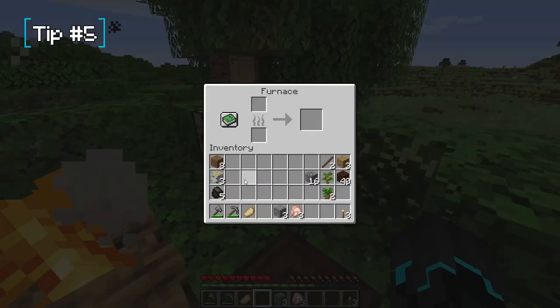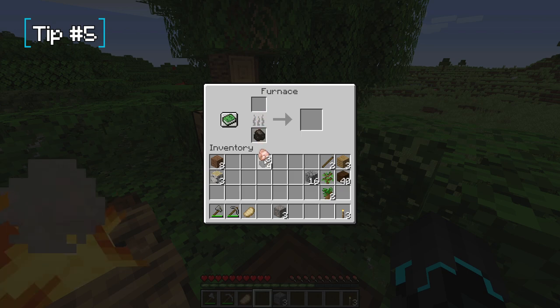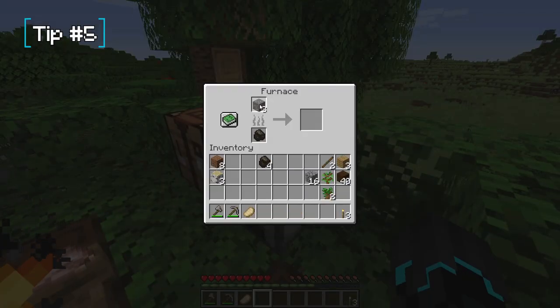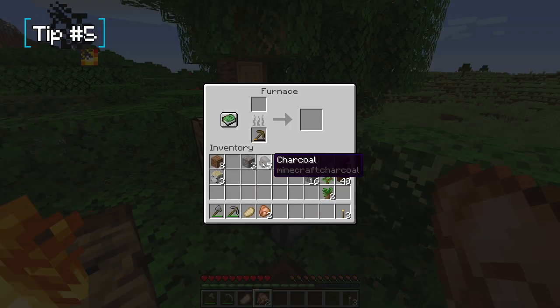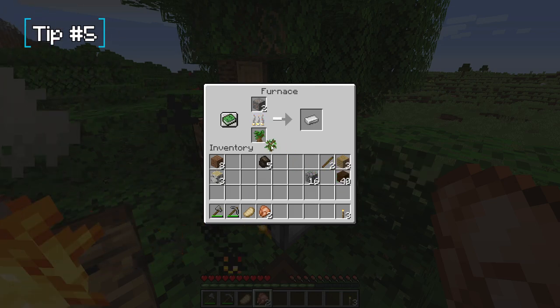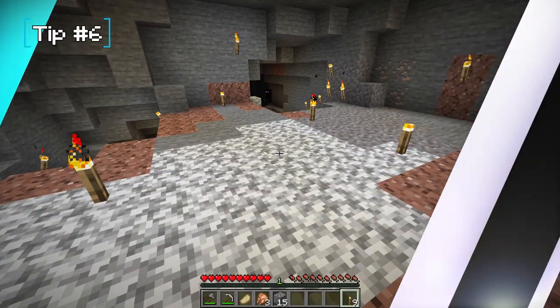Tip number five: don't waste your coal. If you only have say three iron ores to smelt, it's wasteful to use one coal that can smelt eight items just for those three. Instead, look at whether you still have wooden tools you don't need — throw them in the furnace as fuel, along with any leftover wood or sticks. They don't burn as long as coal, but they save your coal until you have bigger quantities to smelt. And of course, use the campfire for food — you can't smelt iron on a campfire.